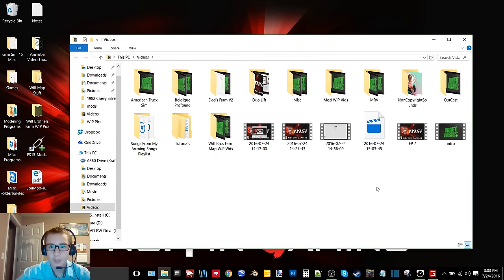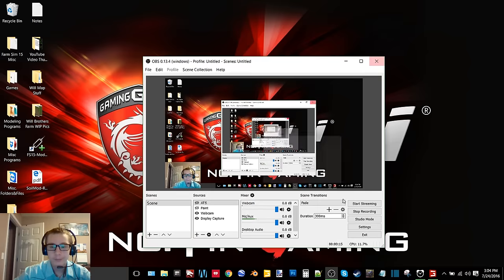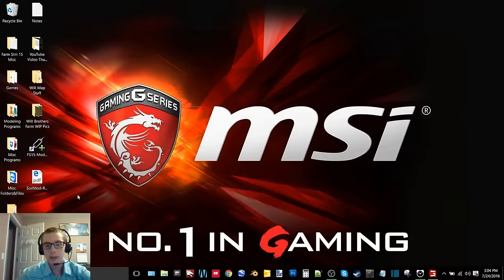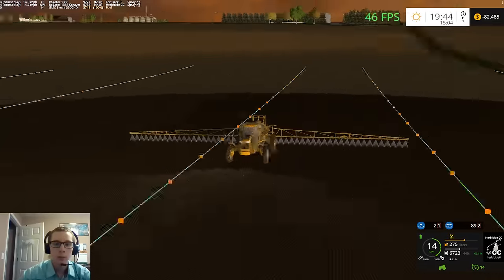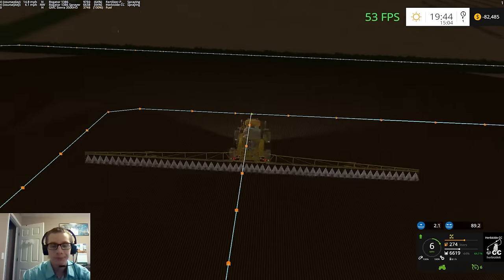My video just cut somewhere — I'm not sure where. I hate when that happens. We added the growing stages to-do list: wheat — let it grow; beans — one: plant, two: spread PK, three: spray herbicide; corn — one: plant, two: spread PK, three: spray herbicide. I'm not exactly sure where it cut off, but it's really annoying that it did that again. That's the one thing I hate about OBS — it always gets it in its head to quit recording at the worst possible times, and I don't know when it quits because I'm not on my desktop watching it.